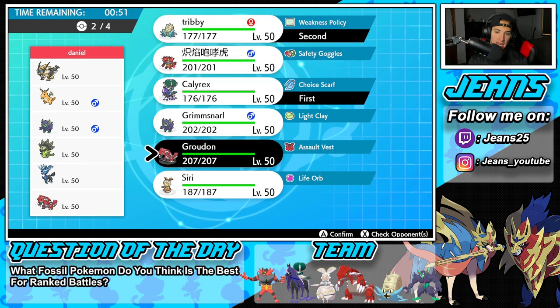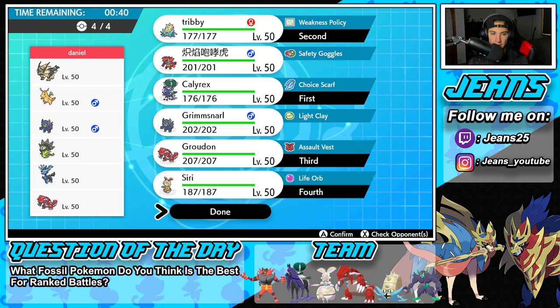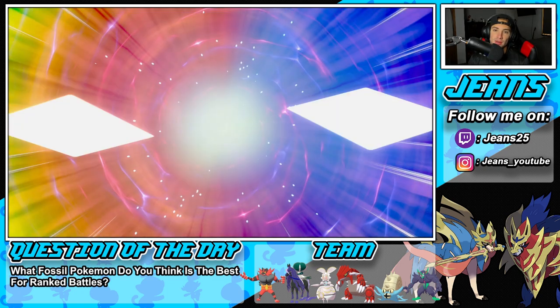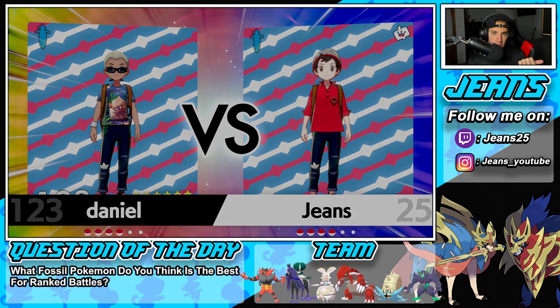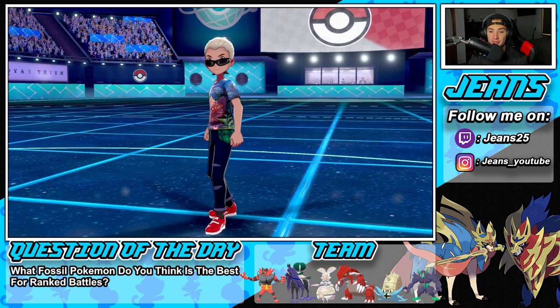I'm thinking this could be an easy Omastar setup considering he doesn't have Tailwind, so we kind of just outspeed. I really like that. I'm going to go into the Omastar combo yet again, bring Groudon in the back end, and I like this Magearna — Steel type does a lot. Let's lock it in and look to grab ourselves a win in battle number three. What's so good about the Omastar and Shadow Rider Calyrex combo is you're always Dynamaxing Omastar so it can't be Faked Out, and Calyrex is Ghost-type so that can't be Faked Out either.